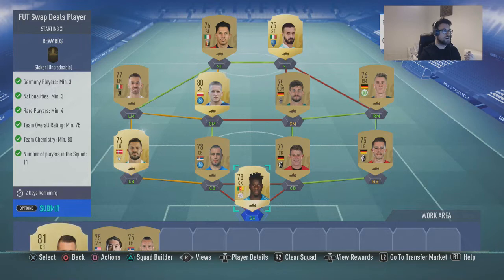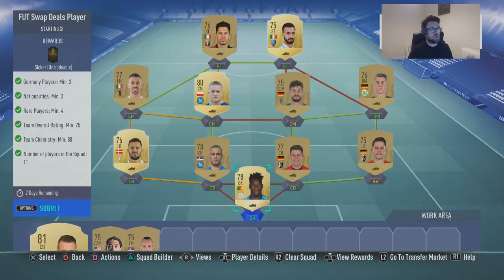Basically just buy all these players. They do have loyalty, but as soon as you take it off or buy them normally, don't worry — you'll be able to use them in your SBC. It's as easy as that. Nice and easy for you guys. I hope you enjoy it. You can buy these, absolutely fine, and you'll get the chemistry rating — perfecto.